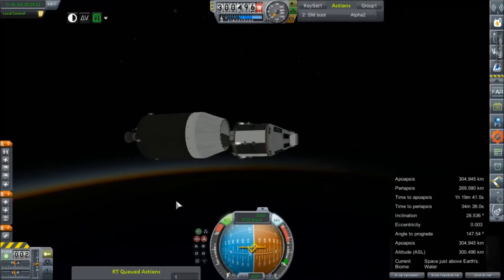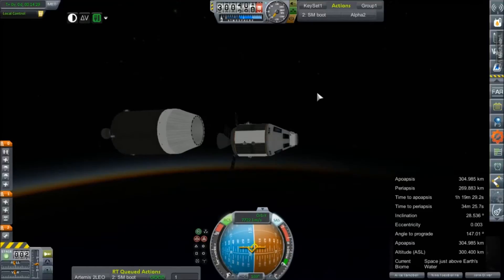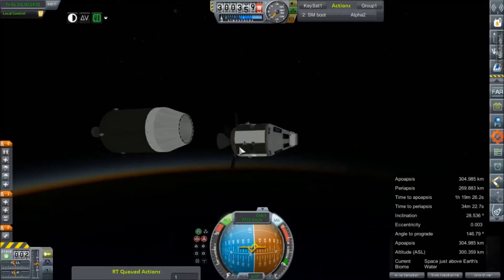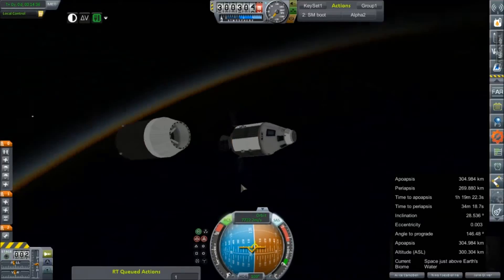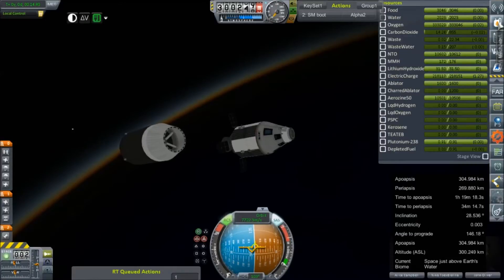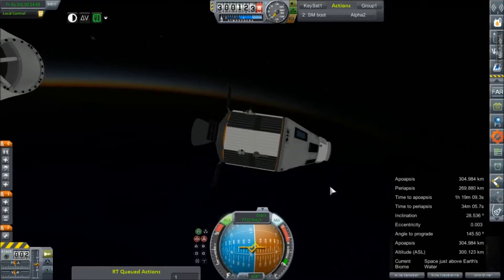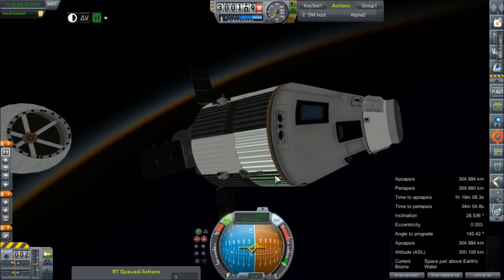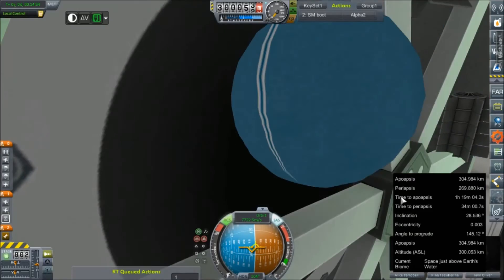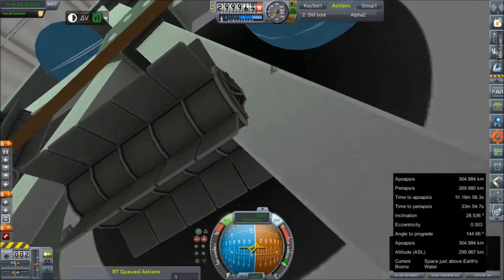You may notice that the service module on this one is quite a bit shorter than our last model, because it is. I shortened up the service module because we just don't really need it — we don't even really need the service module other than life support and such, since we're really only using this for low Earth orbit. We are showing a drain of 1.27 or so. Because I had all this extra free weight from shortening the service module, I added an RTG, a battery, another RTG, another RTG, another battery, and another RTG.